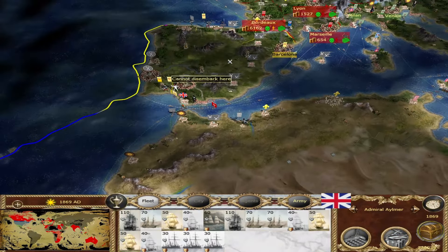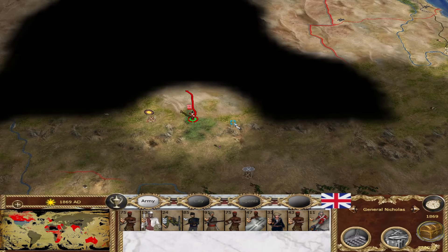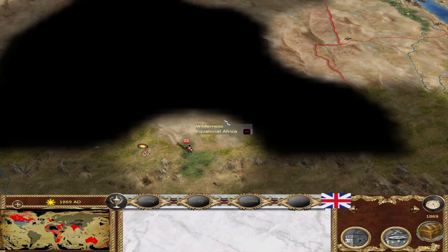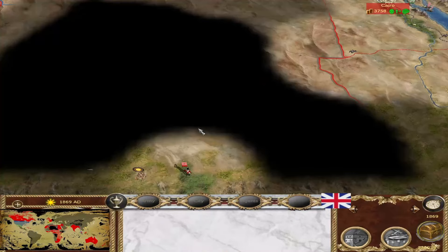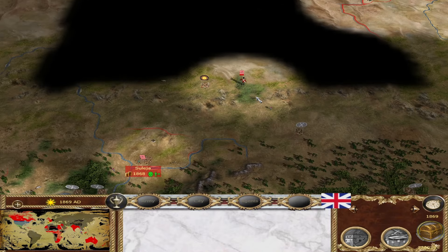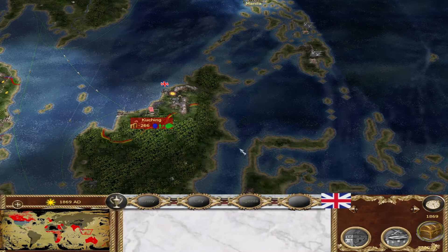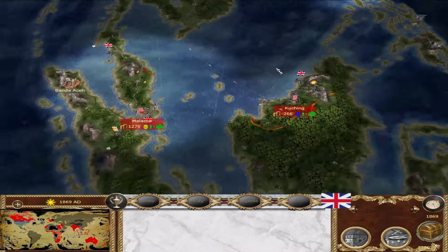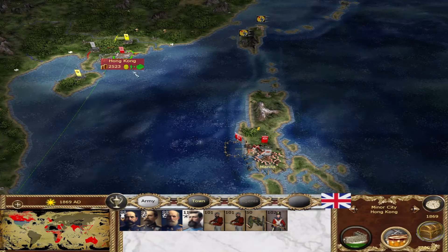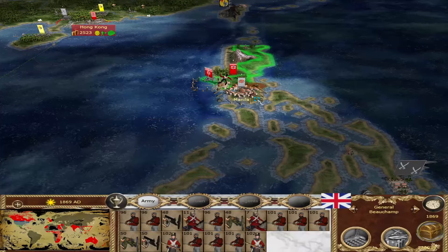We also have some reinforcements over here. In Africa, we're looking for the settlement in this region — Equatorial Africa. Although I think that's mislabeled; I don't think this is where the equator is, I think the equator is like right here. And then in Asia, this is where we'll actually be doing something interesting — we're laying siege to Manila.